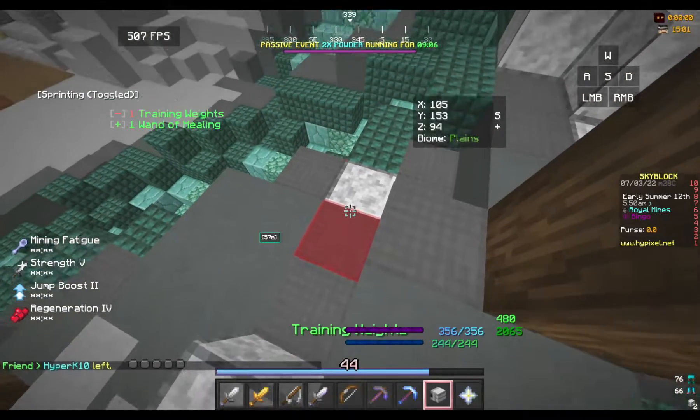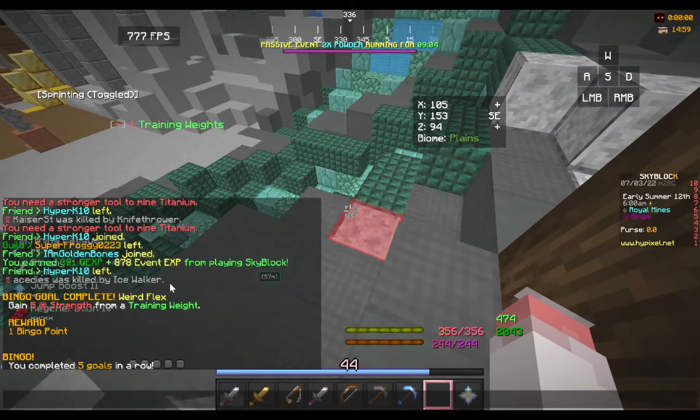While doing commissions, I also got the training weights to five strength, completing the weird flex gold.